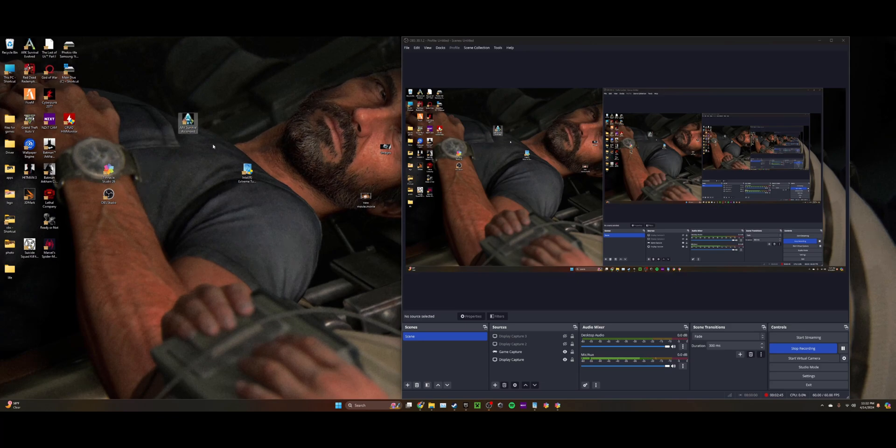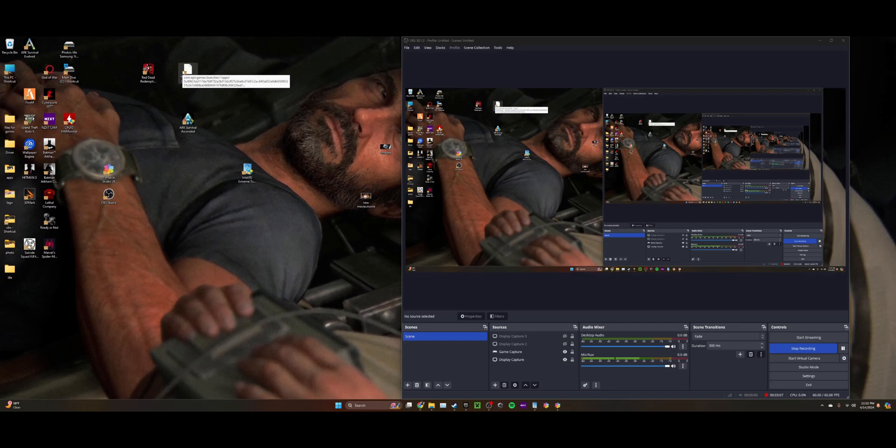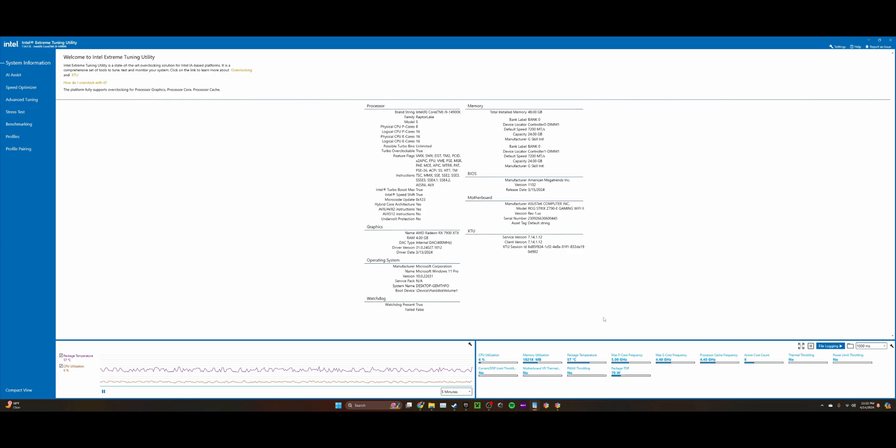Most games work fine, but high-intensity games are the problem. ARK: Survival Ascended — I had to open the app like five different times to get it working. Red Dead Redemption wouldn't work at all; it would crash after about 10 minutes. The Last of Us wouldn't even open — it would launch and immediately close. The app basically helps you underclock and also shows your temperatures and CPU health, and identifies what CPU you have, like the i9-14900K.